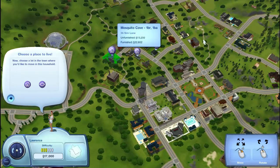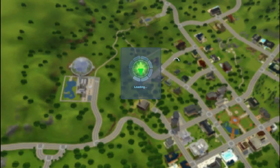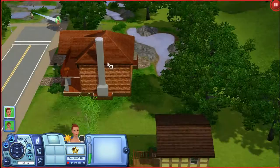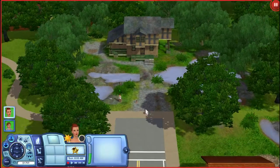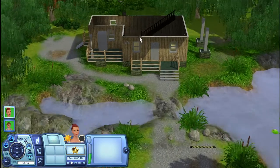I think we're going to live in this place, Mosquito Cove, and get it unfurnished, and see exactly how we're going to go. This is our house, and it is not the best of houses, but it is indeed quite beautiful.